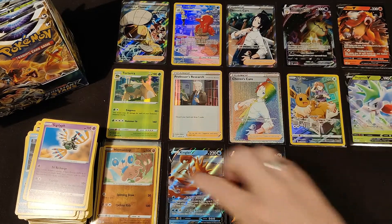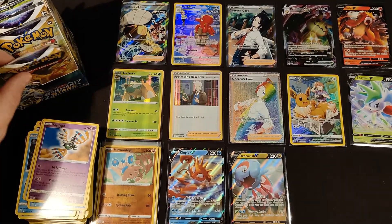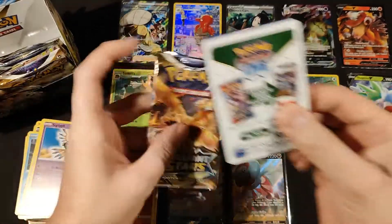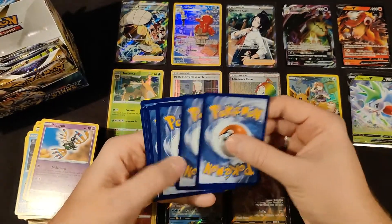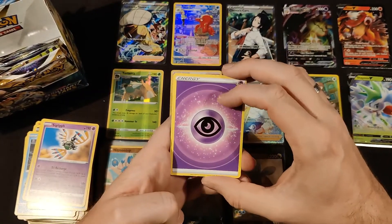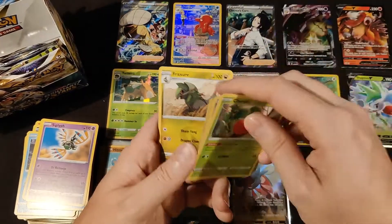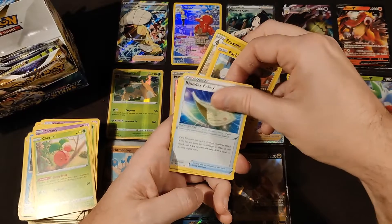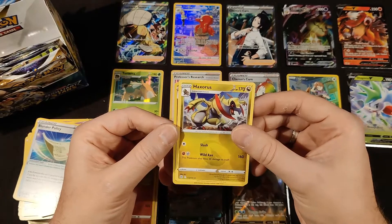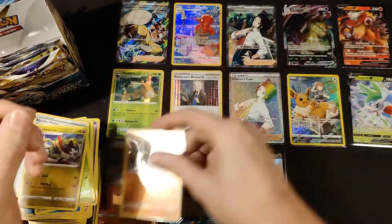We have one pack left — pack number 12 in the video from the right-hand side. It's a white coat card, so we end at seven white to five black coat cards. Psychic energy, Burmy, Staryu, Karrablast, Clefairy, Cherubi, Pachirisu, Blunder Policy. Our rare is Haxorus — wow, that's a weird design. And our reverse is Vibrava. Vibrava reverse holo — and that's the end of this break.